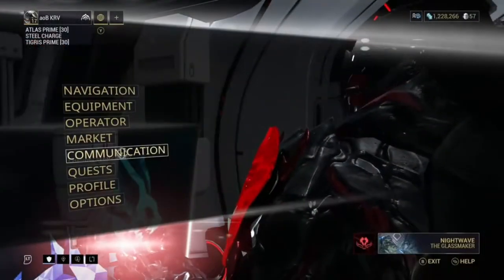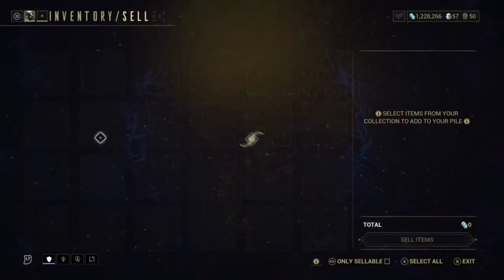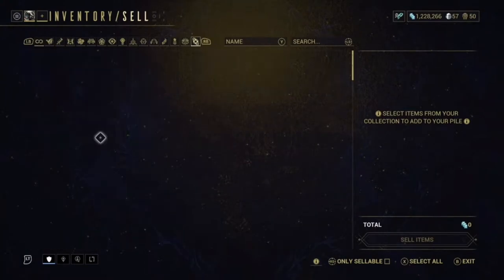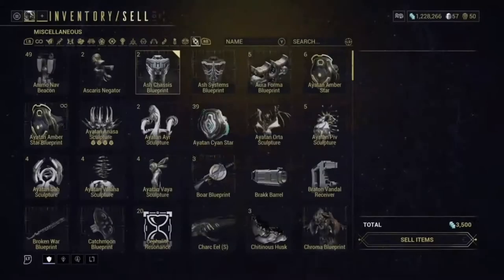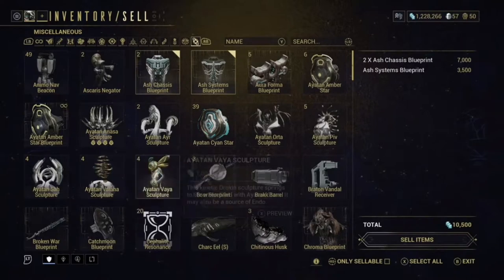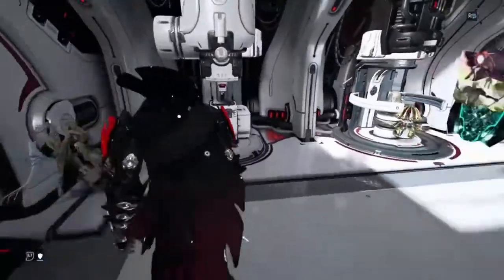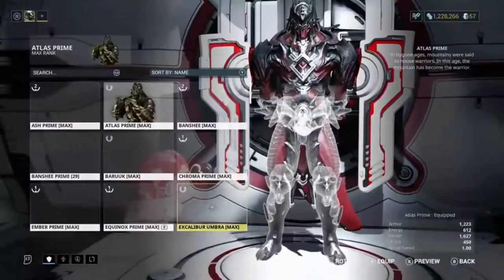Another way is to go to your equipment and inventory — it's basically the same idea. Anything you don't need, like Ash systems and other spare parts, you can just sell those for credits. Obviously selling mods gives more, but selling spare inventory items is another option.